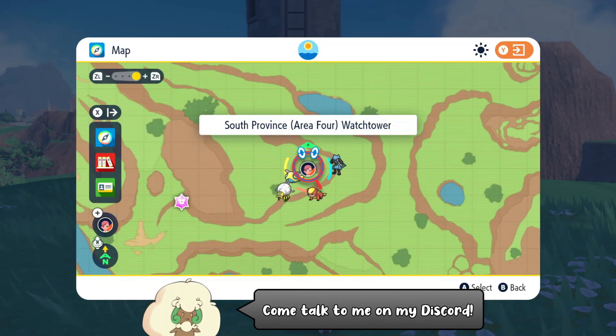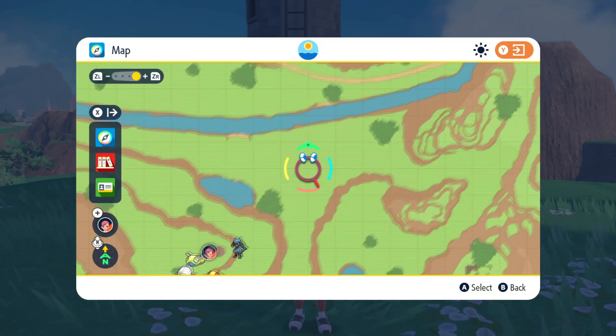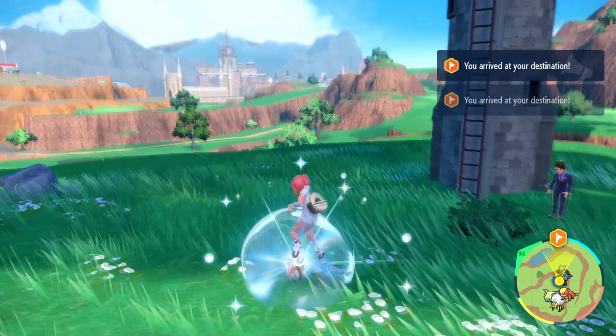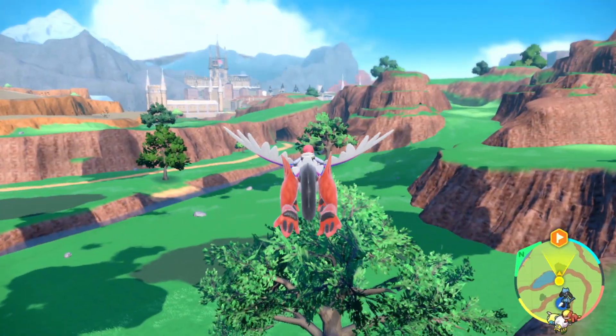You can start off by flying over here to the South Province Area 4 Watchtower, and just in the northeastern direction by this big tree you should be able to find a guaranteed Houndoom out there. Just go ahead and jump off this ledge by the Watchtower and fly on over there.